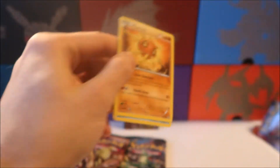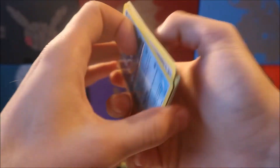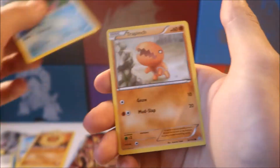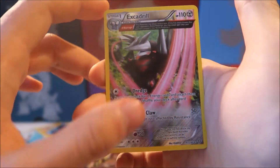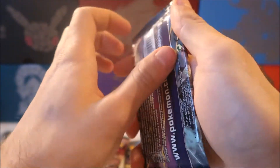Alright Primal Clash, you're doing great. There's our next code card. I have a few Xerneas tins I'll probably open in the future, and some Kyogre and Groudon boxes I'm really looking forward to. We have a reverse holo EX — good draw, sweet looking card. We have a Gorgeous — got to love the Ancient Trait cards, they're unreal.